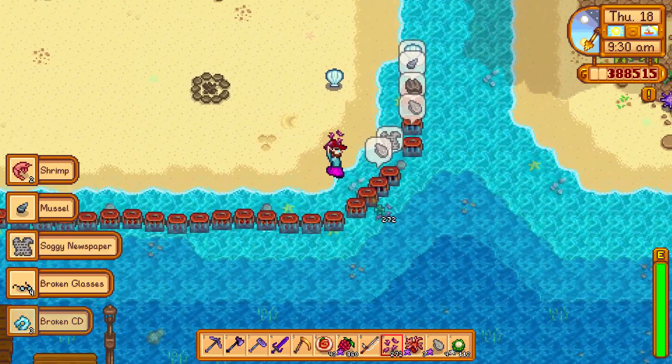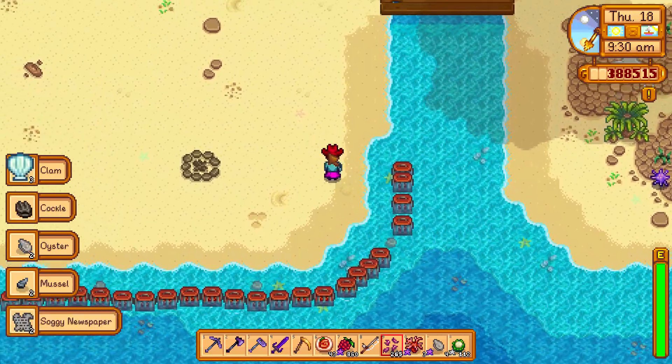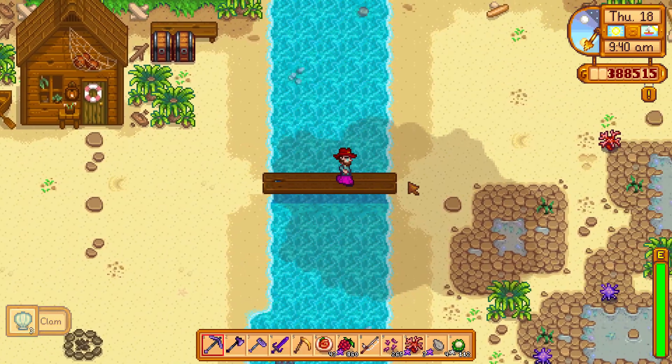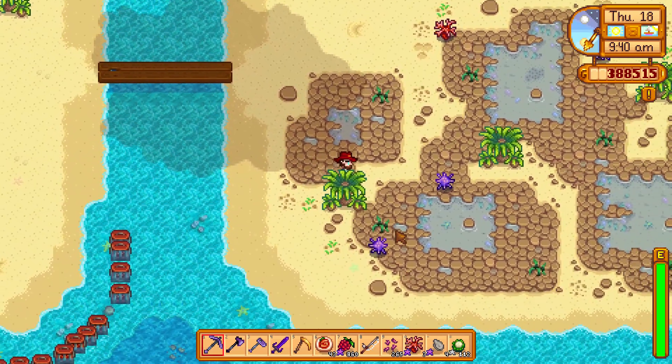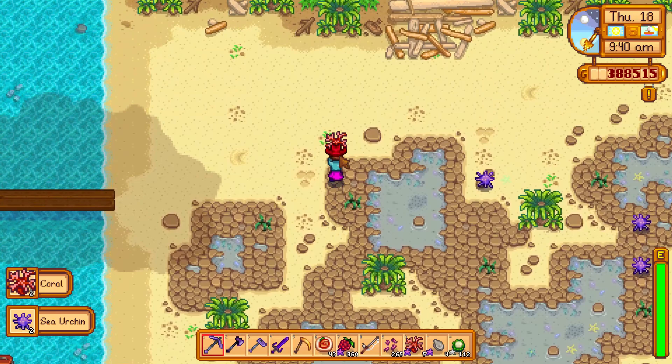To get a sea urchin, you have to repair the bridge on the beach. Bring 300 wood to the beach, repair the bridge, then go to the east where you can find sea urchins.